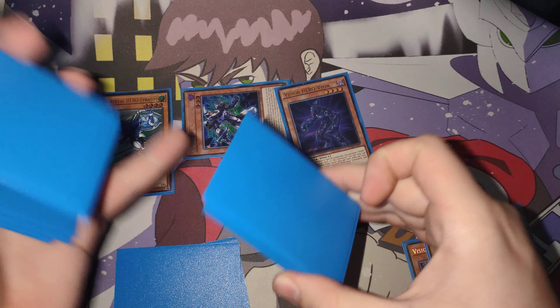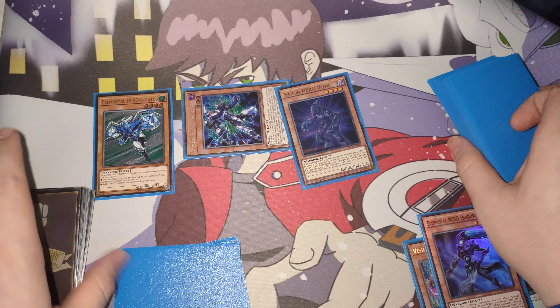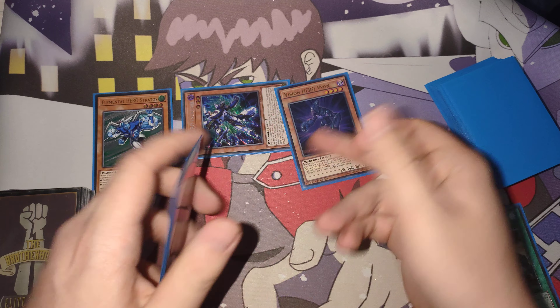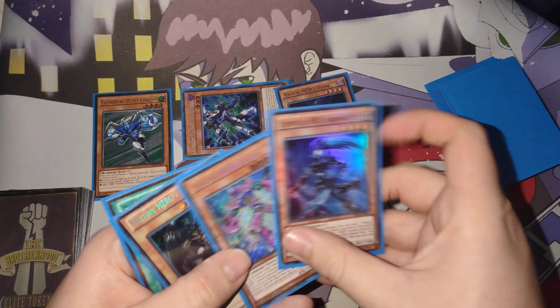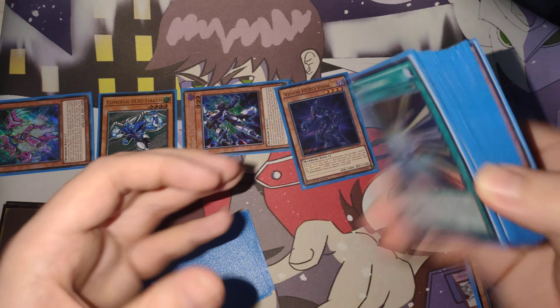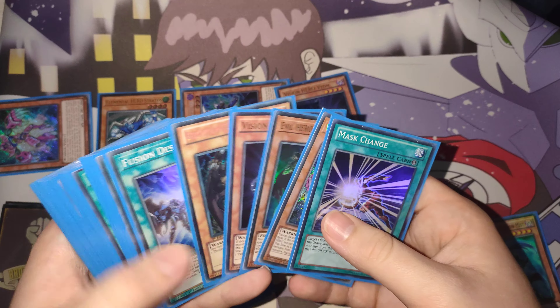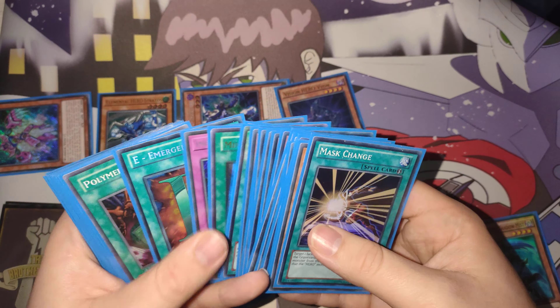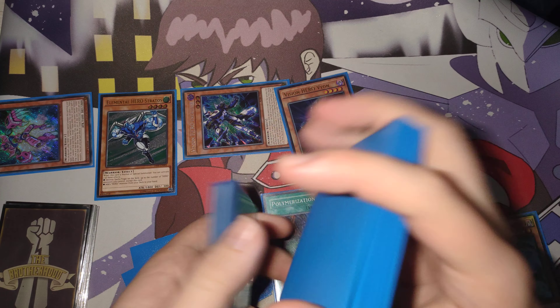That's very integral, unless you're going second — then you're just going to OTK your opponent anyway. Now we're going to go ahead and use the Vion and we'll banish the Pharis. We'll put the Pharis over here — we'll call that the banish zone. And we're going to go ahead and search out Polymerization.